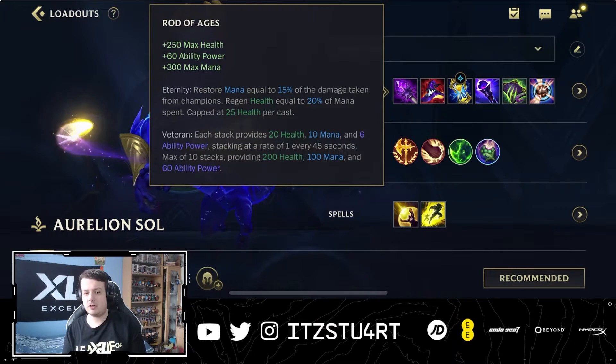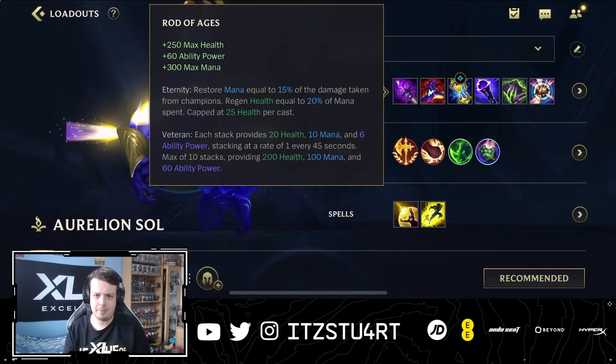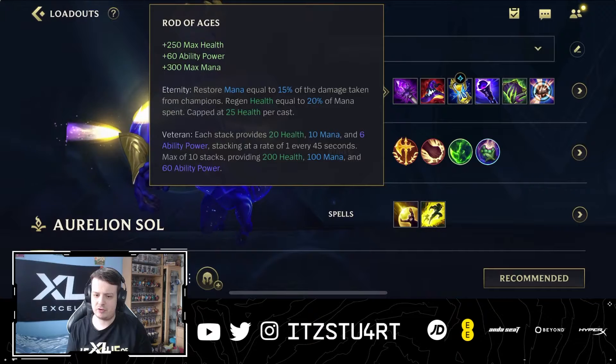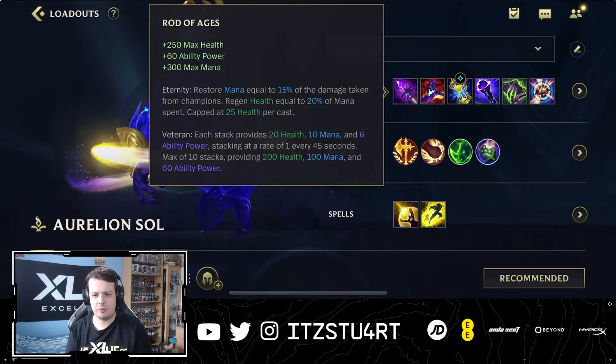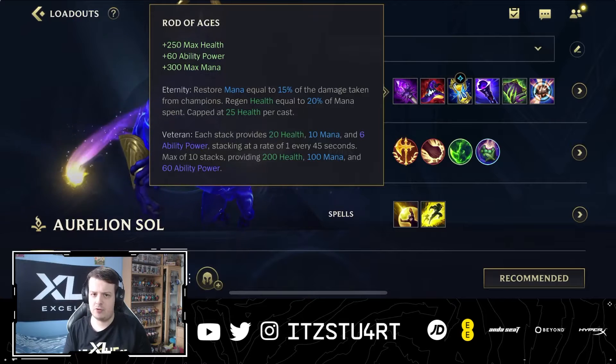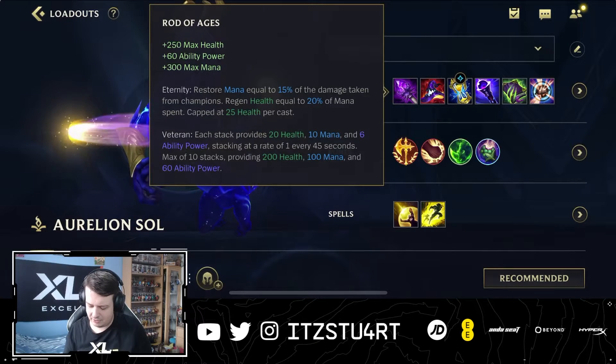Rod of Ages is the first item — it gives you maximum health and ability power and scales well into mid and late game. The veteran passive gives you a stack every 45 seconds, providing maximum health, mana, and ability power up to a maximum of 10 stacks.